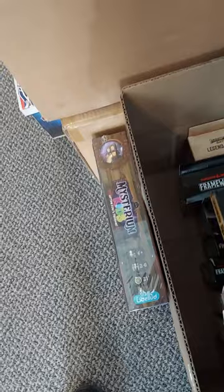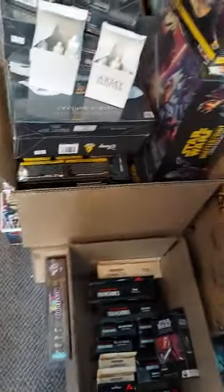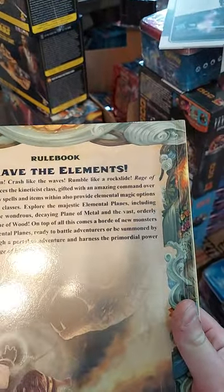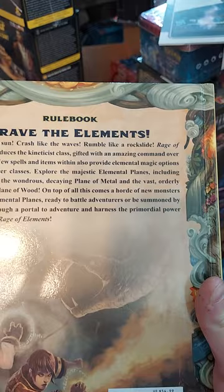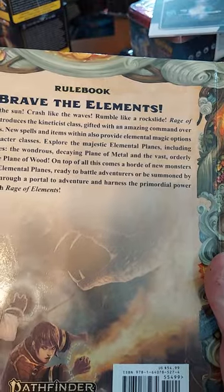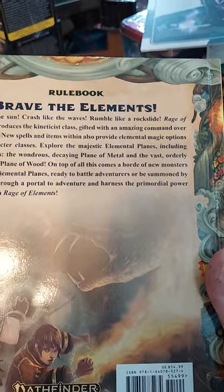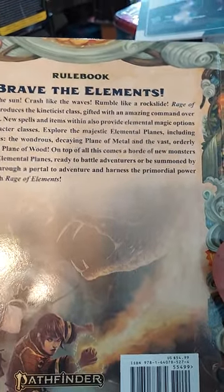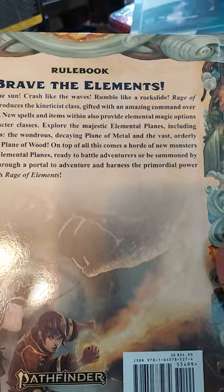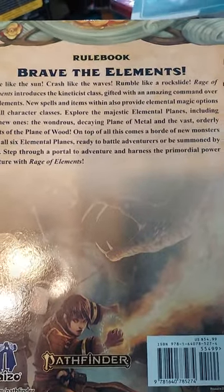And for Pathfinder 2nd edition, Rage of Elements in pocket-sized and regular hardback. We also got it in a special edition, but it's already been claimed. Rage of Elements introduces the Kineticist class, gifted with an amazing command over the elements. New spells and items also provide elemental magic options for all characters. Explore the majestic elemental planes, including two new ones: the wondrous decaying plane of metal and the vast orderly force of the plane of wood. On top of all this, a horde of new monsters from all six elemental planes ready to battle adventurers or be summoned by them.